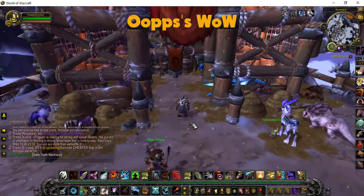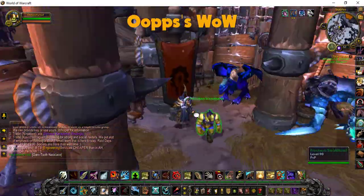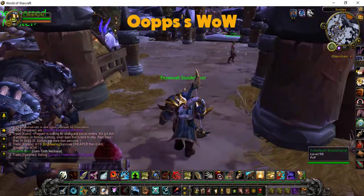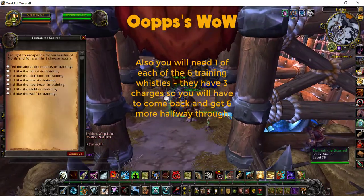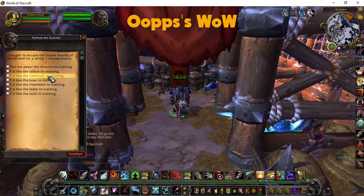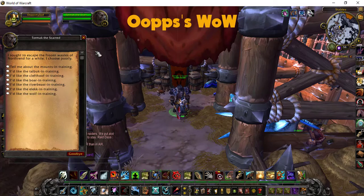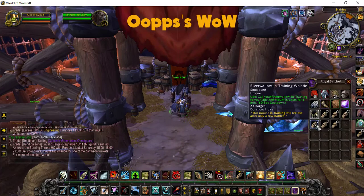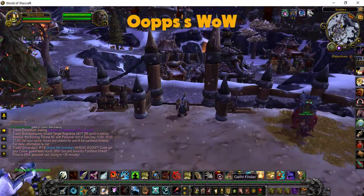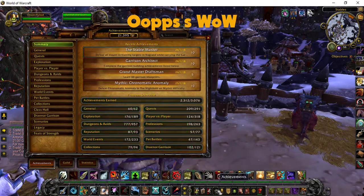The other thing you need to do is get the whistles from the NPC. You need to carry one of each of these whistles: the Tailbuck in training, the Cleftooth in training, Boar in training, River Beast, Elk, and Wolf in training. Now these whistles have 3 charges, so you'll have to do 3 of the kills, come back and get another 6 whistles.